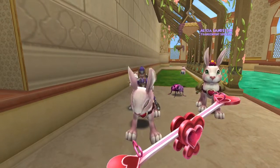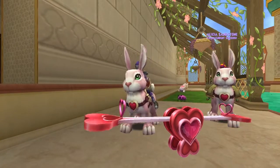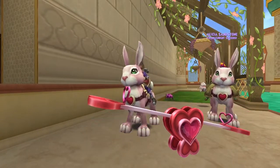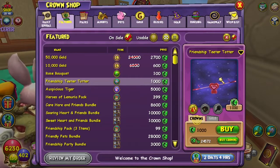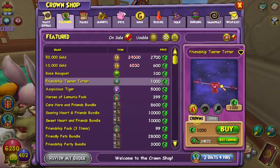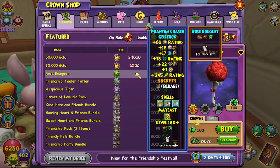Number one, they're not very expensive. So this one right here is the Friendship Teeter Totter. This one is only 1,000 crowns, which is pretty good compared to a lot of the seasonal event items that they come out with. And next up is the Rose Bouquet. This is not a housing item, this is a wand.